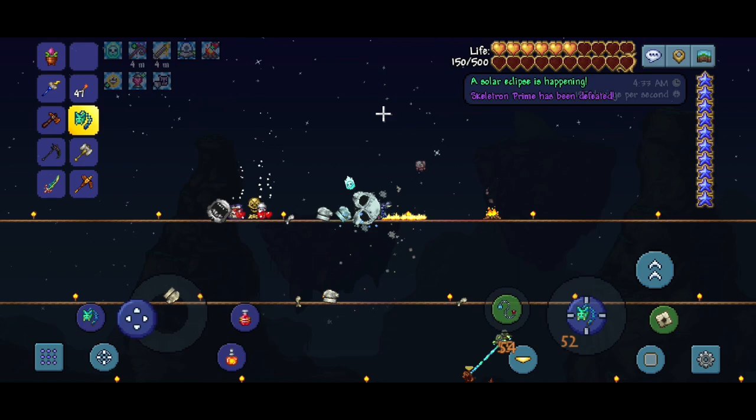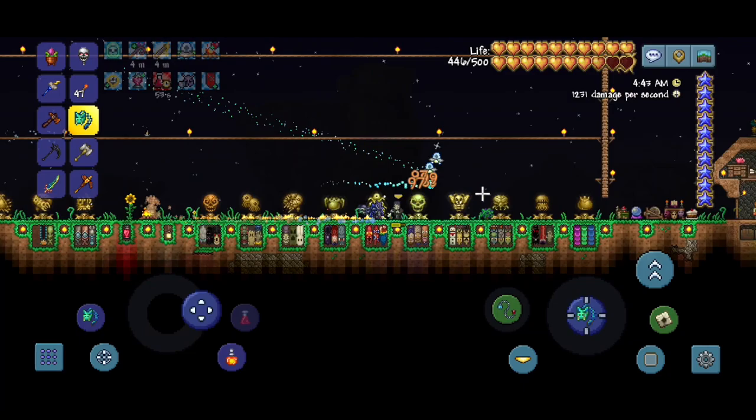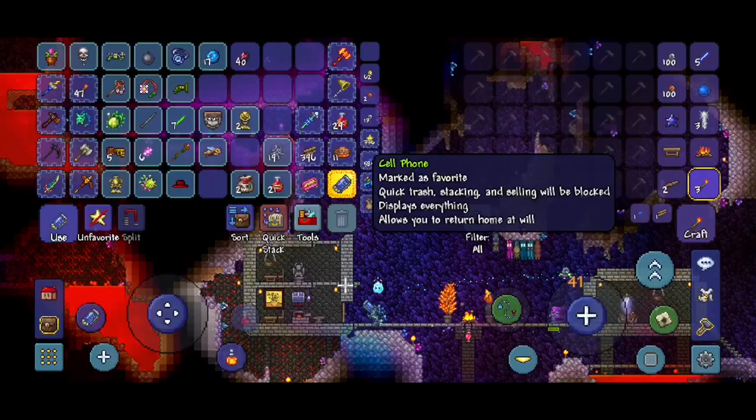It just became daytime and of course another solar eclipse is happening. Is there a way we can skip it? Does our enchanted sundial work? I used it off camera because another solar eclipse happened already. Guess we can wait it out. Finally, that took forever.